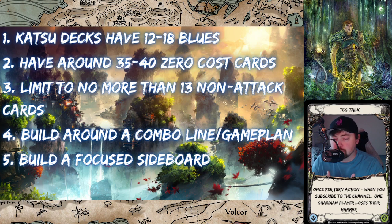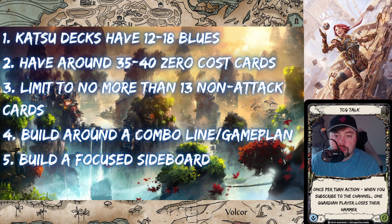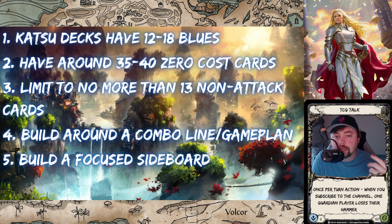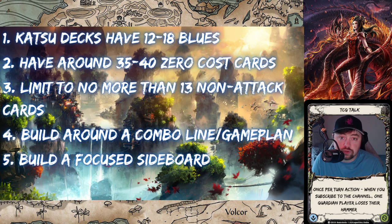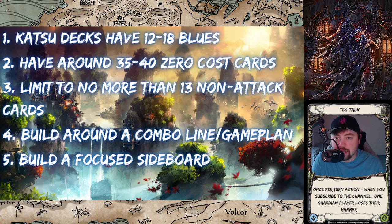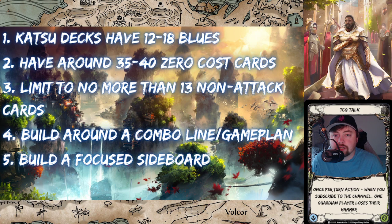Principle one is your mana base — your resources. In Flesh and Blood, blue cards are mainly used for pitch, for resources. How many blues you have in a Katsu deck depends heavily on your build. Hyper-aggro builds with lots of zero-cost cards — like back in the Monarch era with Scar for a Scar and Ravenous Rabble — those Katsu decks have around 12 blues. For Bonds of Ancestry or more competitive decks right now, it's typically 14 to 16, maybe as high as 17.